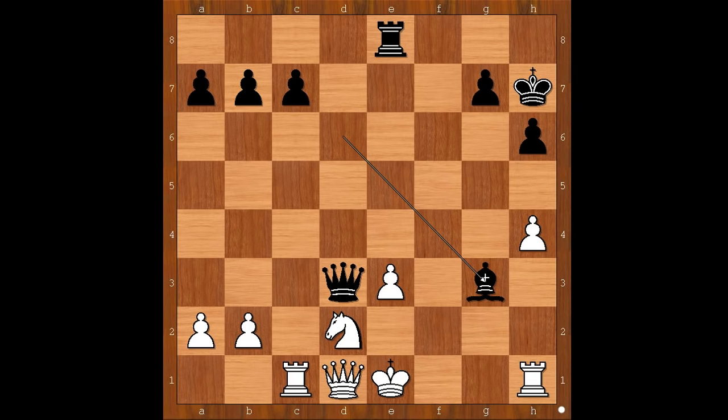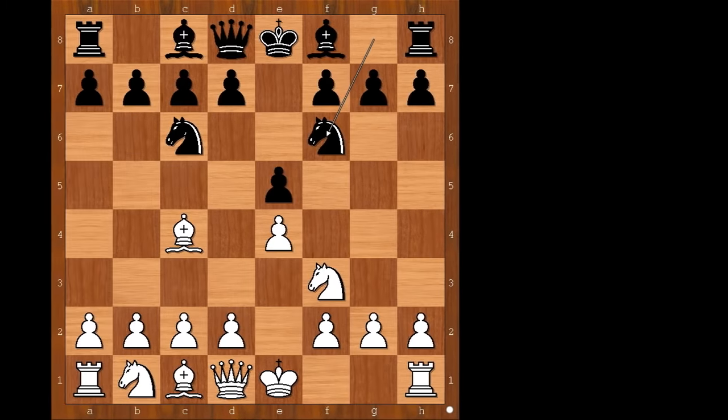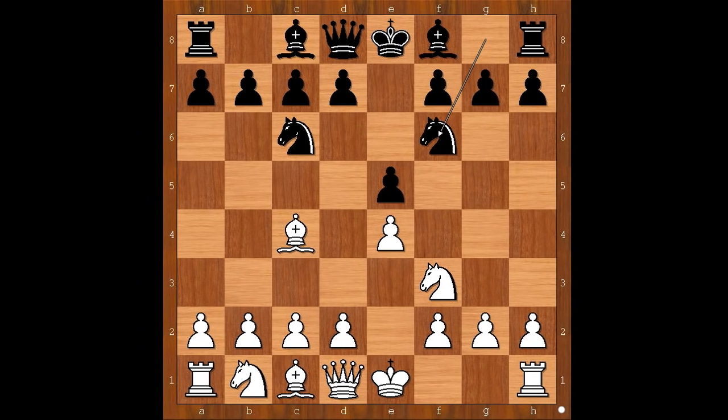This was an awesome attack by Robert Rabiega. Let's go back once again to that critical position in the opening. In this position, to white I would not recommend knight to c3. I would recommend d3 if he wants to have a quiet game.